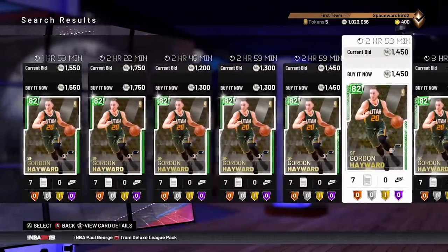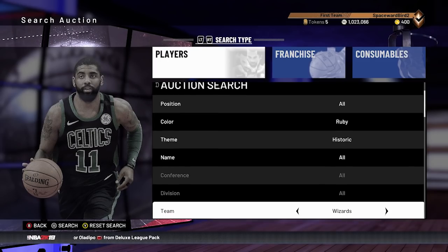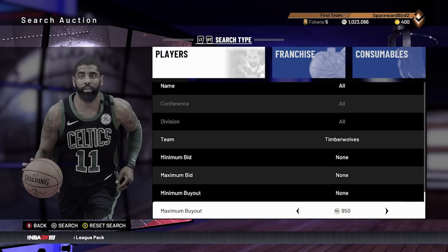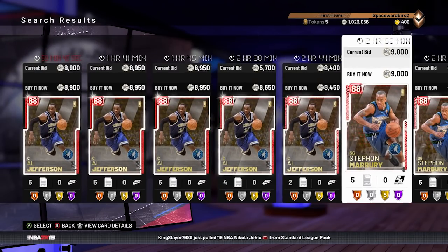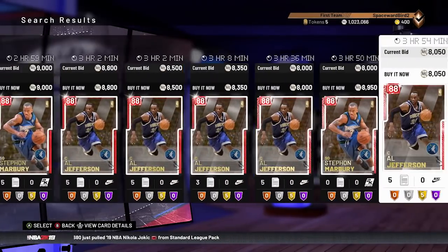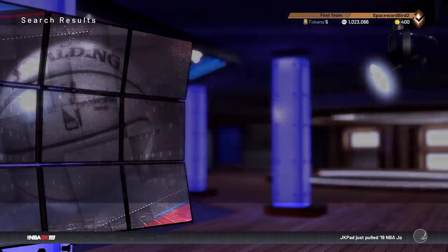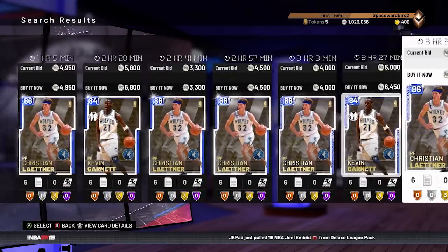Your call on what you decide to do with your tokens. Let's look at the T-Wolves set and the price tag on it. Two rubies: Marbury and Al Jefferson, both around $8,000 to $9,000 MT. Sapphire Laettner you can find for around $3,000. KG about $5,000 to $6,000. The Emeralds — Trenton Hassel and Sprewell — about $2,000 MT each. Sapphire KG and Sprewell have a dynamic duo. Darko is the token reward card, and the golds are Mark Madsen, Fred Hoiberg, and Corey Brewer. Also seeing some price fixing on these golds — should be able to stay in them for around $2,000 MT each.